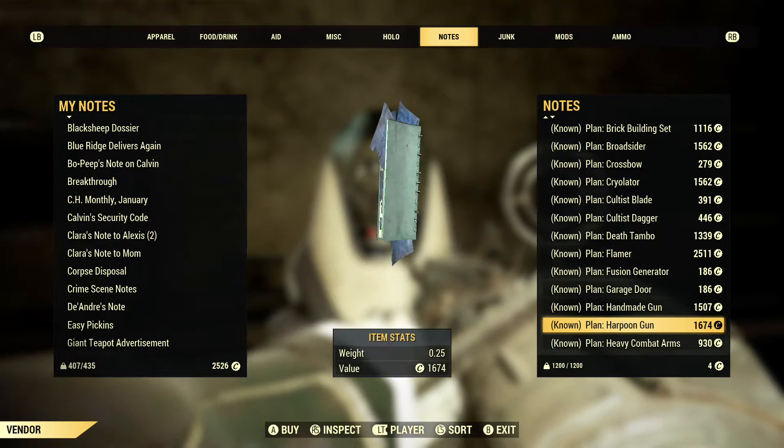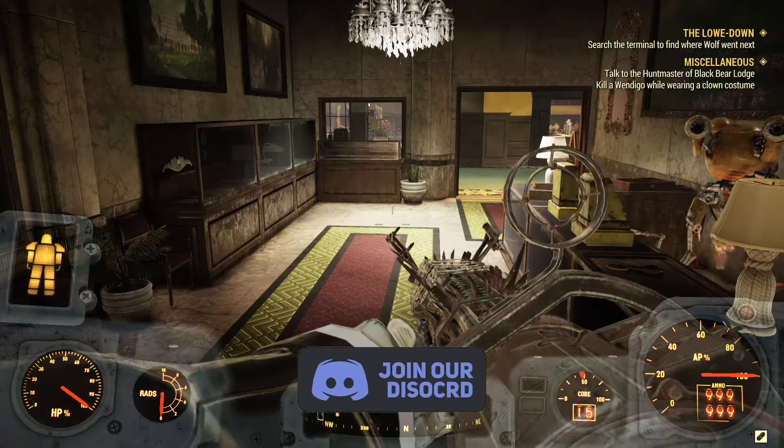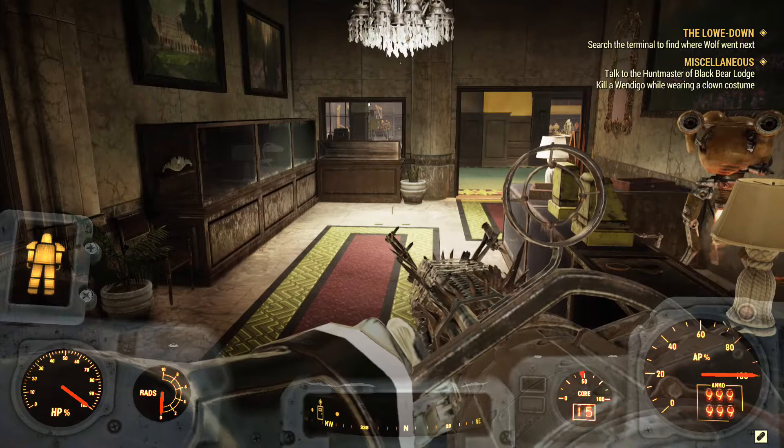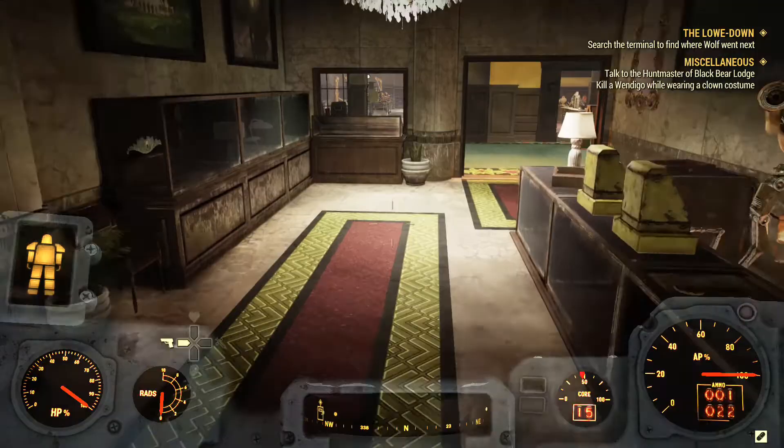All of these are guaranteed. Besides those four, vendor Graham also has a copy of this weapon's plan. But for those who don't know, Graham is a traveling super mutant merchant who is extremely hard to find — he has so many spawn points and could be walking between them. I don't recommend going for Graham; just buy it from one of the other vendors. It's much better that way.